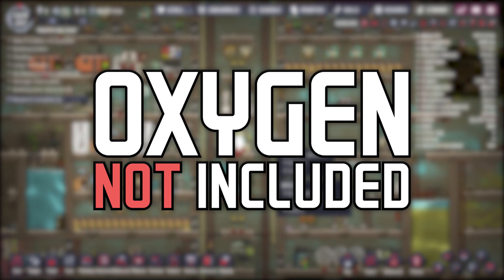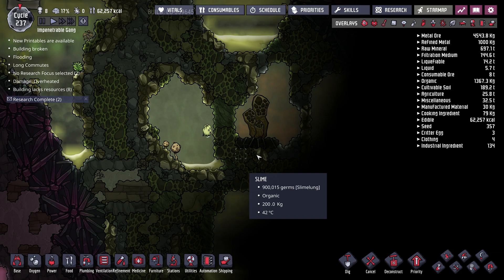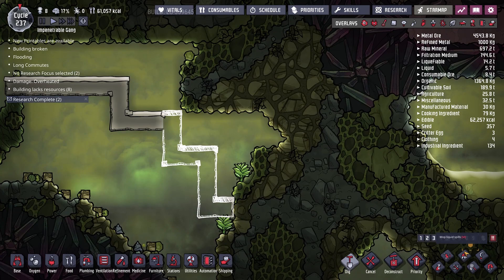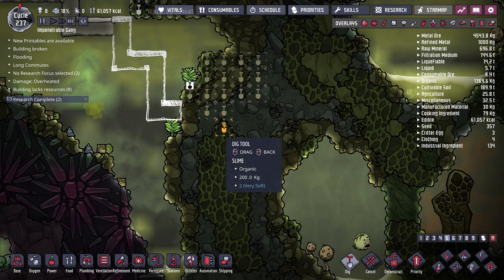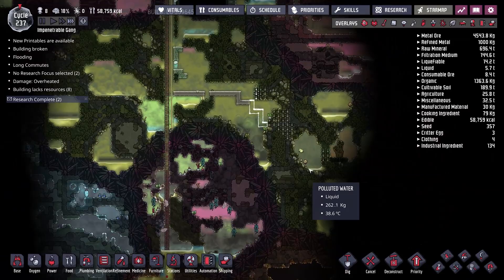Hey everybody and welcome back to Oxygen Not Included. It's cycle 237 with the impenetrable gang. In the last episode we finally found our first natural gas geyser in the bottom right hand corner of the map. One of the very first things I'd like to do in today's episode is dig down and try to get over to this natural gas geyser. We need to send a researcher to analyze it, which does take quite a while to complete, so I don't know if we'll be able to do anything with the natural gas today.